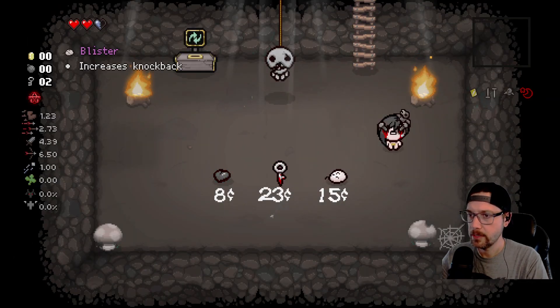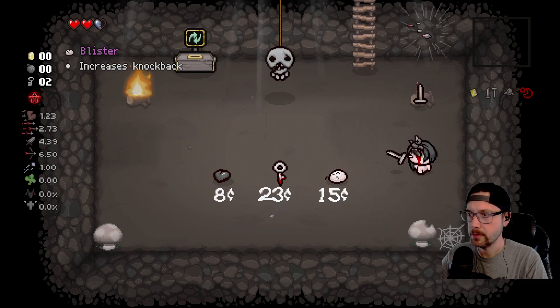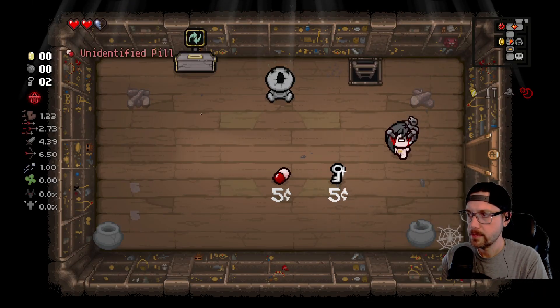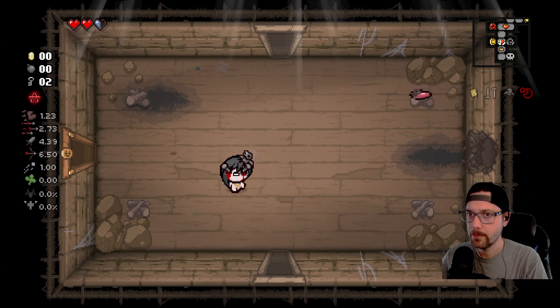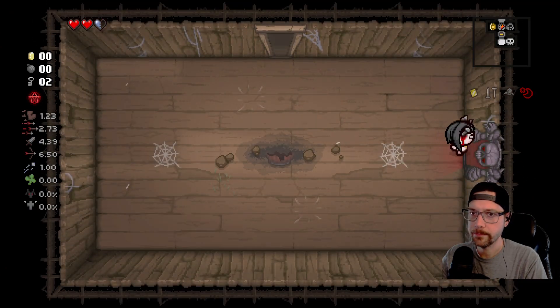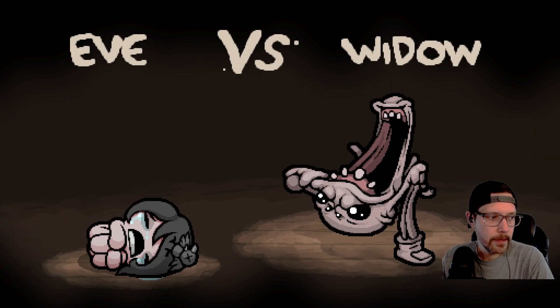So you get member card — it gives you this little door here, and you get a second shop down here. Another 8 cents, we could get a black heart. The membership one is definitely more expensive, but you can have some good items in there.